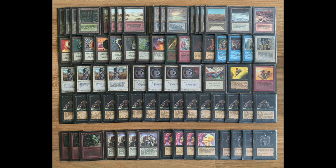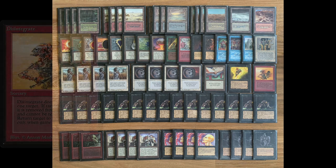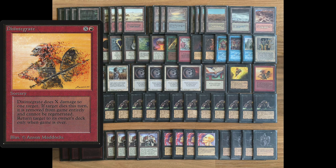Anna has combined the Plague Rats with a white control package — Swords to Plowshares and Disenchants — to control the board. If an opponent goes faster with better creatures, you can control that with Swords to Plowshares or a well-timed Balance. If your opponent relies on artifacts and enchantments, Disenchants negate that. There's also a red splash with Disintegrate and quite a lot of red mana.